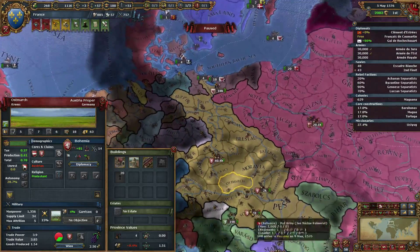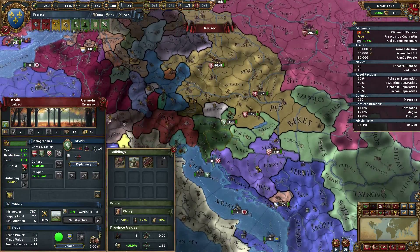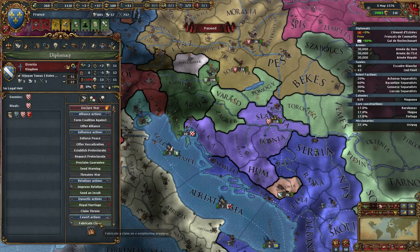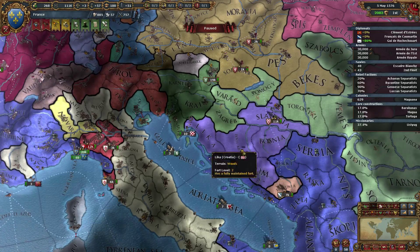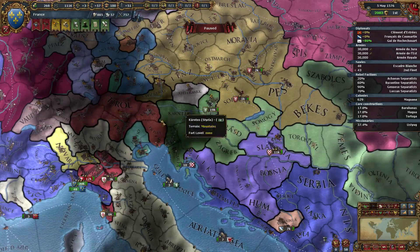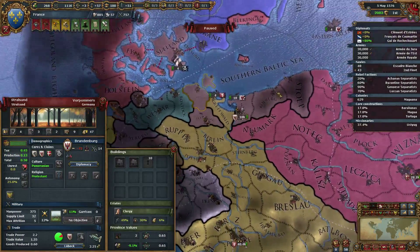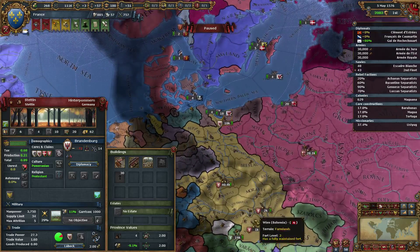Let's get some more claims on Muscovy. I'm really annoyed that Bohemia got Berlin as well. We'll have to fight — well, if we do take Styria first. Maybe concentrate a little bit on getting closer to that now. Let's take Bosnia, get a claim there — easy target. Then take Croatia, then try to take this from the Ottomans next time. Maybe even take Styria.